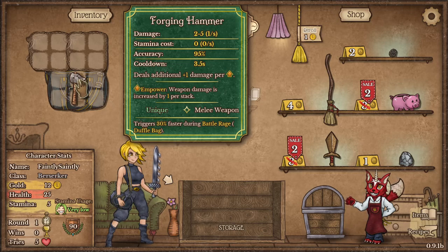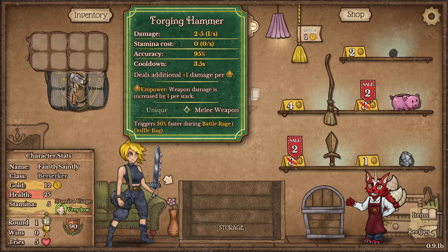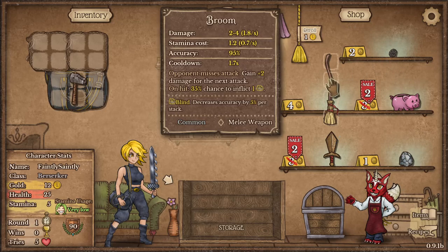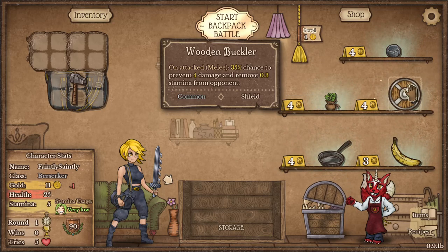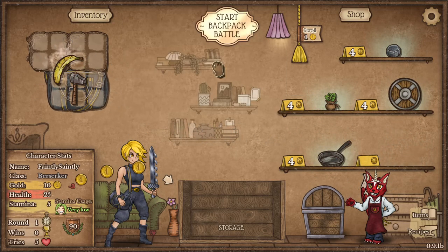The forging hammer she starts with deals additional damage per empowerment stack. It also has the ability to upgrade certain items through a synergy, which we'll look at a bit later as the items come up. Let's roll — might get a banana, that's always good.